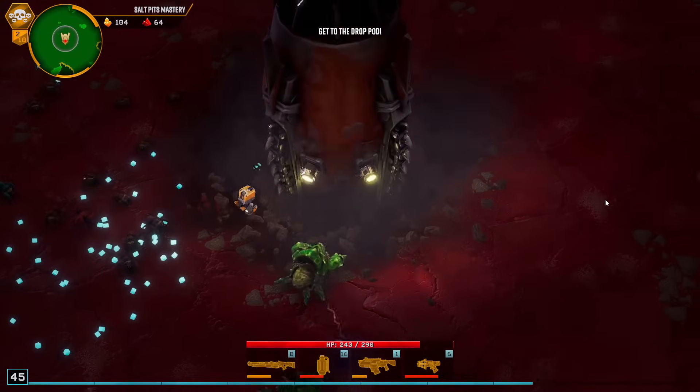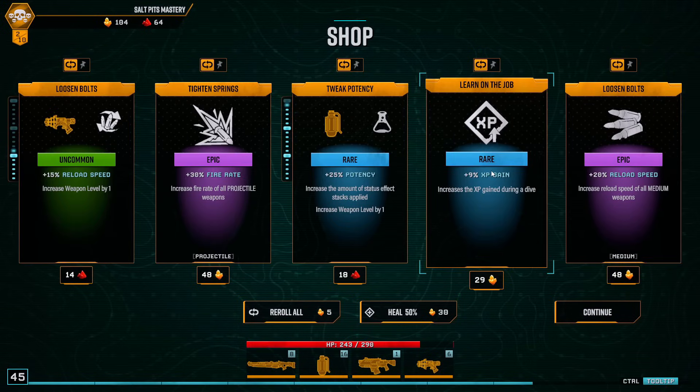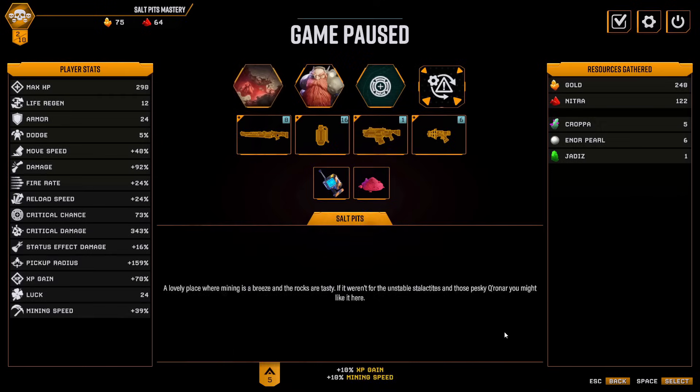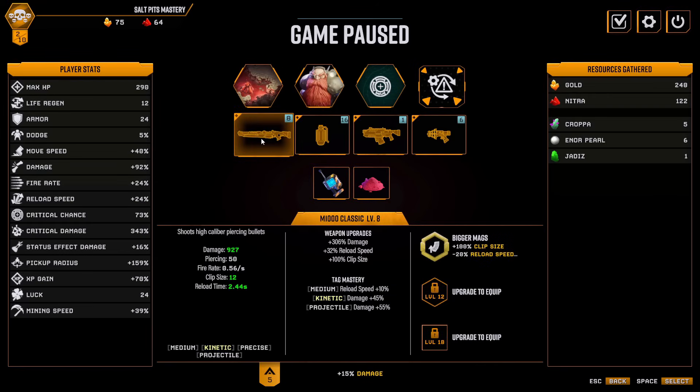The next RNG I'm looking for is hopefully a scanner. I'm not going to spend any more Nitra, but maybe a little gold on reload. I picked up the Deep Core as the third weapon - I'm not going to level it, I just picked it because it's a medium, projectile, and kinetic weapon, so now we get all of those upgrades: a bit more reload and more damage with projectiles and kinetics.